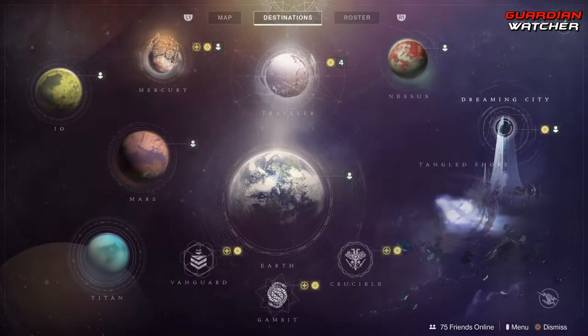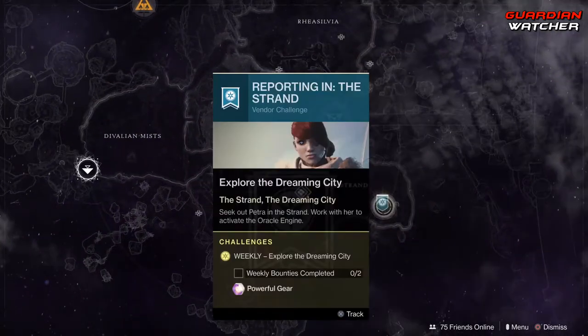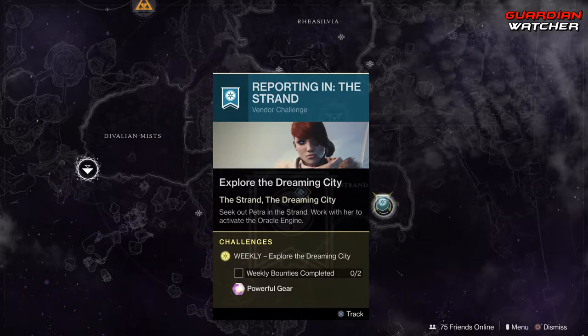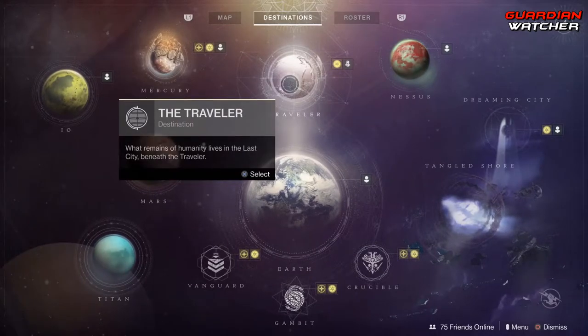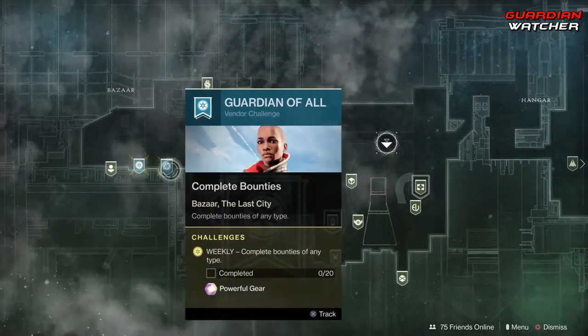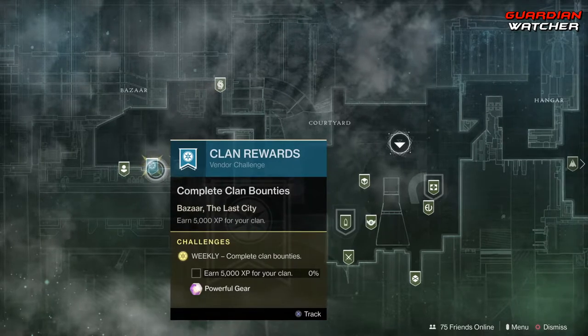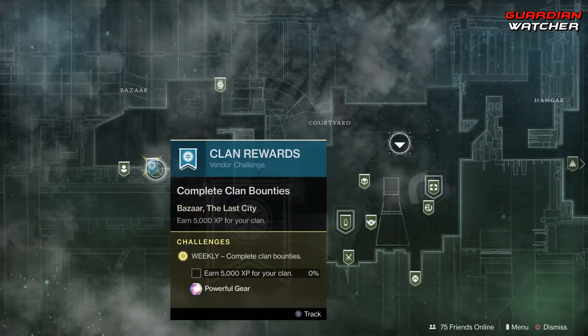Then we have the Dreaming City, where you need to complete the weekly challenge, which is to complete two weekly bounties. And then last but not least, we have the Traveler. We have Ikora, which you need to complete bounties of any type — 20 of those. As well as clan rewards, which you need to earn 5,000 XP for your clan.